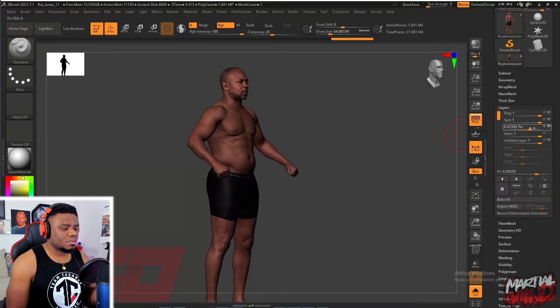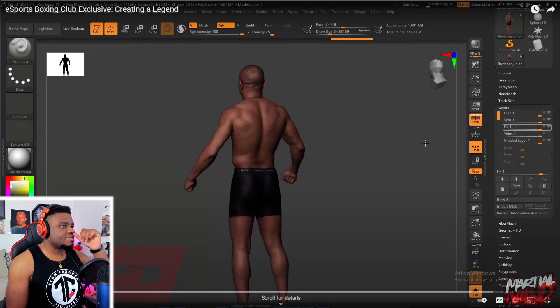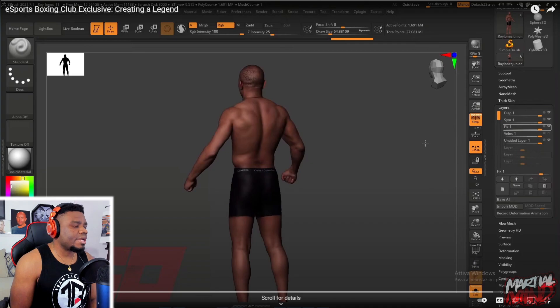That includes sculpting the model, muscles, skin, and features with ZBrush. This right here is a part of what I've been asking for from EA in terms of character creation.